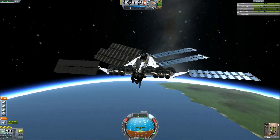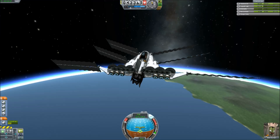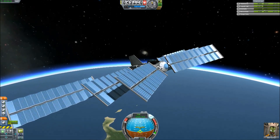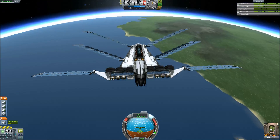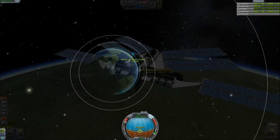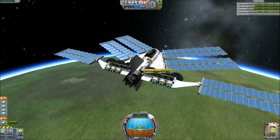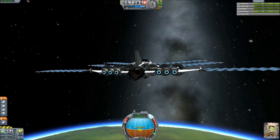Now usually if you extend these sails in atmosphere they'll just rip straight off, but at these very thin tenuous layers you can get away with it, although it will create a little bit more drag. Now ion engines on full power — six of these large solar arrays will actually supply full power to six ion engines. It's just about generating enough thrust to keep me out of this atmosphere. I've left this jet engine burning so I'm just leaking excess fuel into space because I really do not need this extra weight, but I'll leave just a little bit in so I can land.